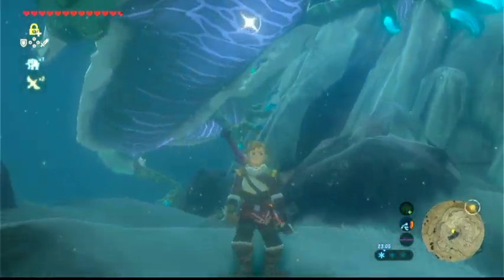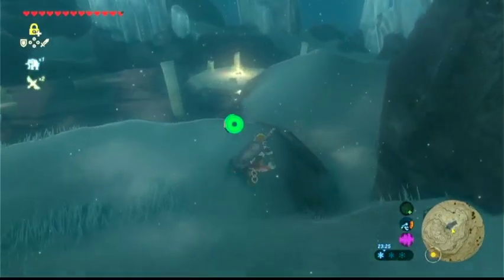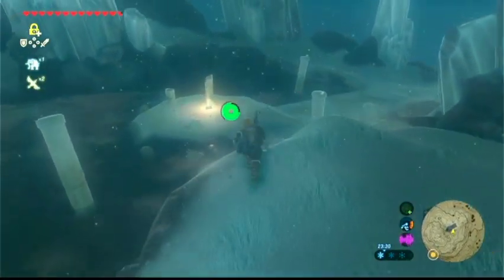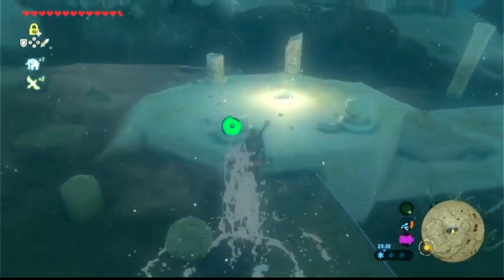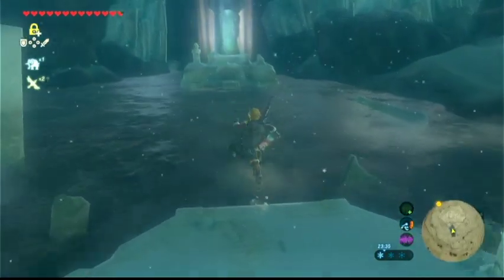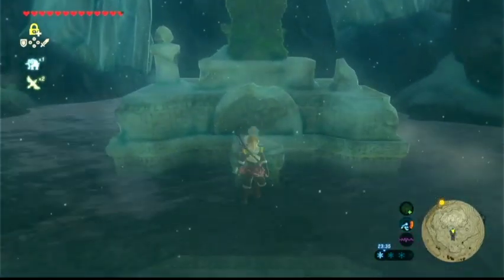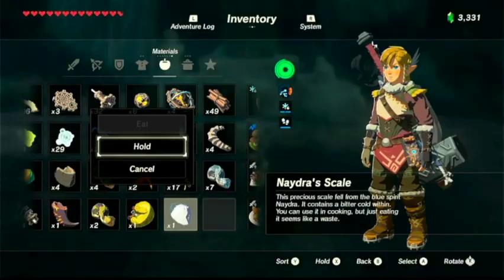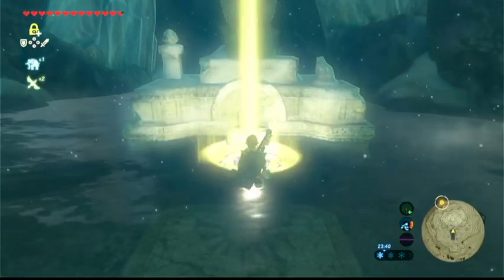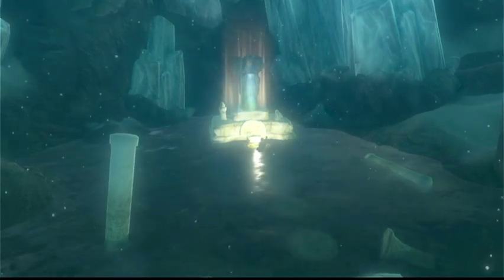You have to shoot him one more time to get a scale here, and the scale will automatically pop over on this little island. It's important, when doing this, to put the scale into the water to make the offering — not onto the actual rock. Once you do that, a door will open up behind and you will be able to access the shrine.